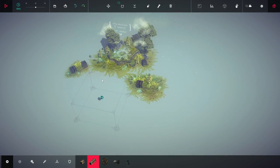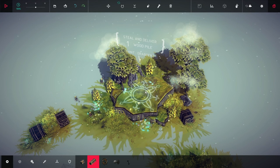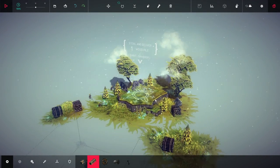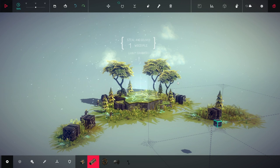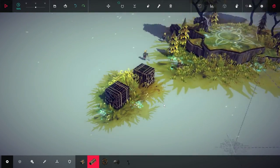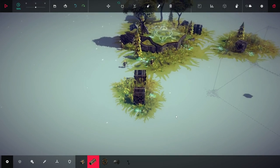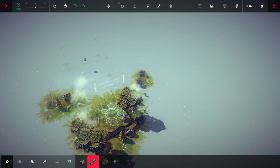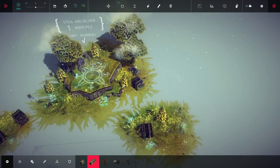Hi guys! Vex here. Welcome back to more Borealis — or whatever it's called. On this episode we will be working on the challenge which is to steal and deliver a wood file. The hint says: use the grabber. That sounds easy enough. I should probably try to make a robotic arm, and it looks like this is a non-combat challenge that doesn't have me blowing up everything.